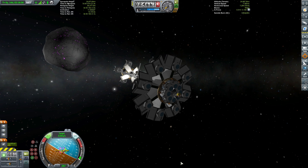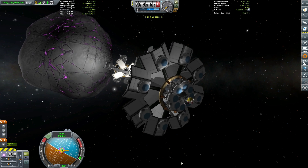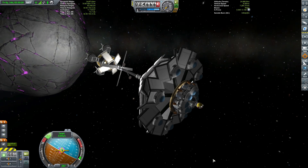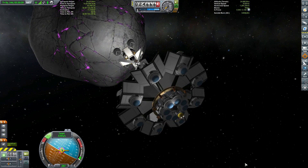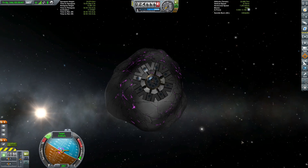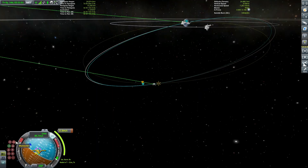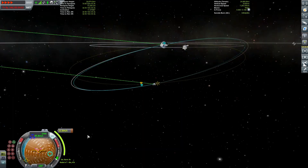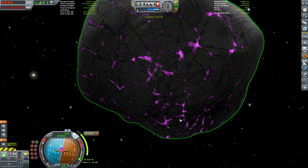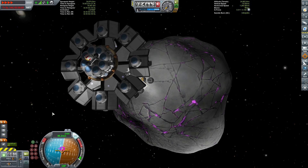We have our four claw units at the bottom of this thing. Every now and then you'll get lucky and get multiple claws to connect at the same time but generally you'll only end up with one connected. Really the reason I put four on is just because I like the look of them — I think they look really cool. There we go, coming in — and captured! So we have hold of this thing. Interestingly enough we ended up slightly out of whack with our inclination. We'll use our asteroid lander vessel to slightly adjust this and bring us back in along the elliptical plane.